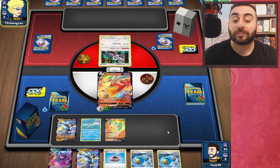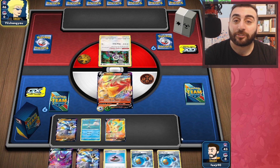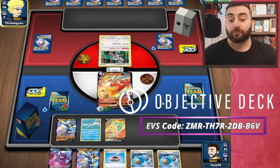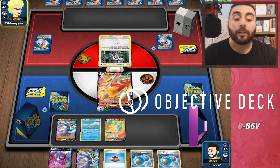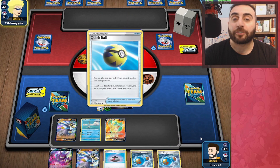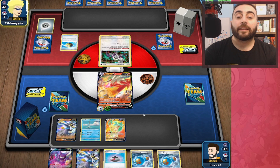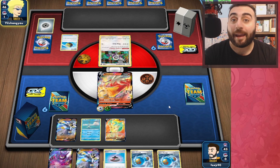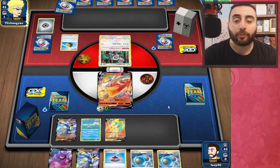We can also discard a Rapid Strike Energy and attach one to our Urshifu. If we draw a Research, that would be a pretty nice top deck. We can throw down the Crobat, get rid of the Rapid Strike Energy, attach one, and then use Max Blaze to attach that energy back onto our Urshifu. It would be really, really good.